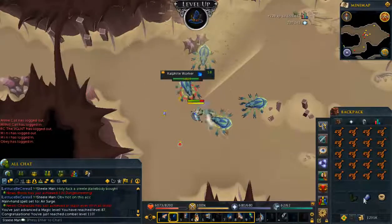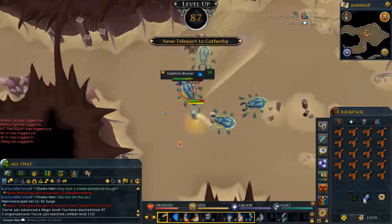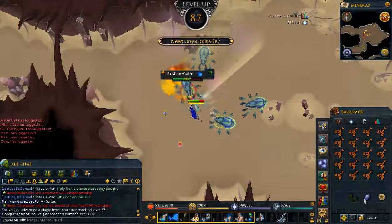And that gets me 87 Magic, which should also give me 110 Combat, meaning I've now got access to the Dominion Tower.